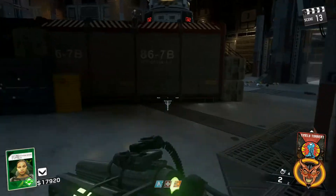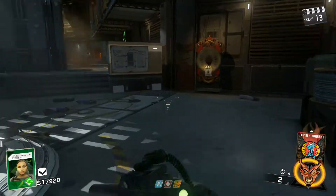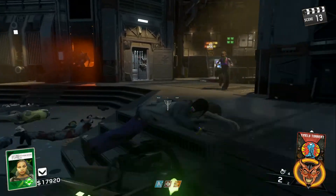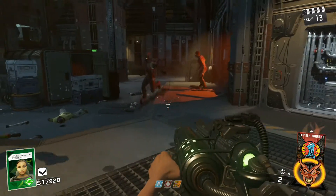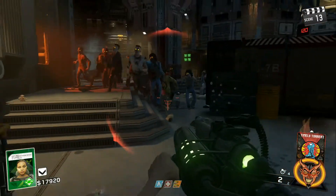Hey guys, what is going on? It is Digger here today, and today I'm going to be showing you how you can get the Venom X Wonder Weapon in the map The Beast From Beyond. This is a wonder weapon that was in Extinction, and they have decided to return it for the final outing for Infinite Warfare Zombies.